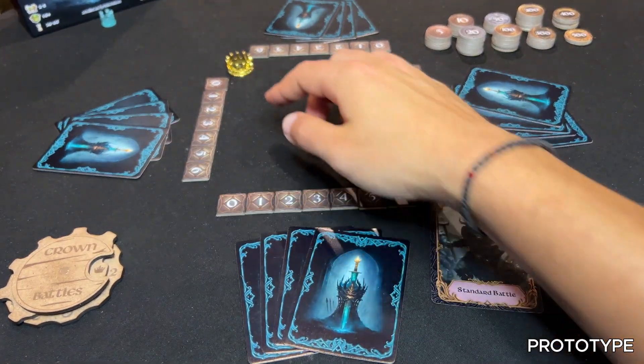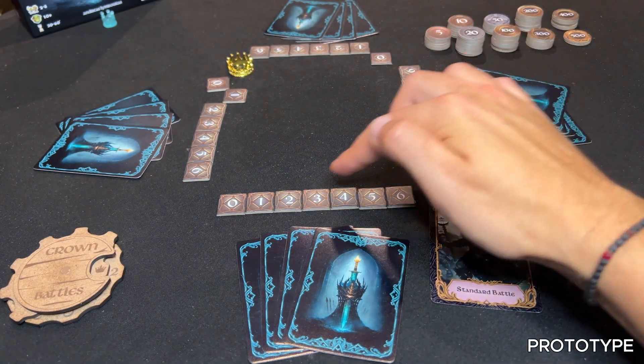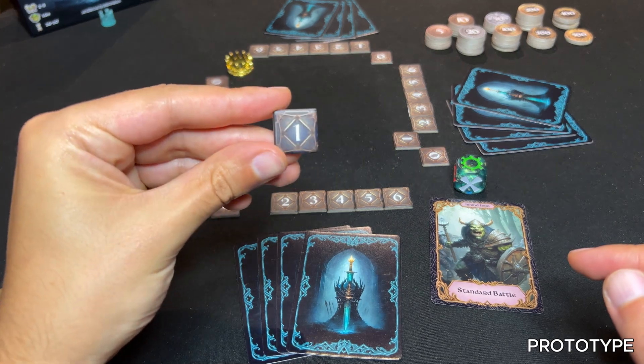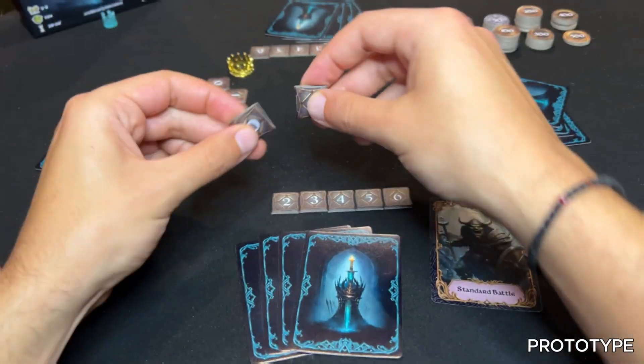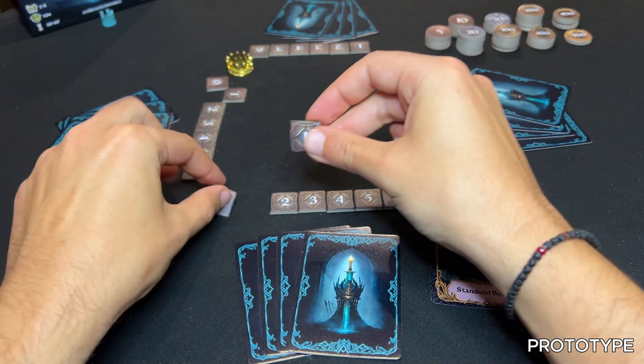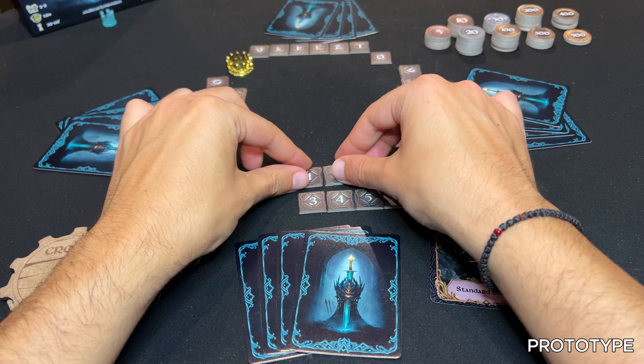Starting with the player to the dealer's left and moving clockwise, each player predicts the number of tricks they will win and places their bidding tokens face up in front of them. Players have two bidding options: the single bid — place one bidding token showing the number of tricks you plan to win — or the double bid — place two consecutive bidding tokens showing you plan to win either of those two numbers of tricks.